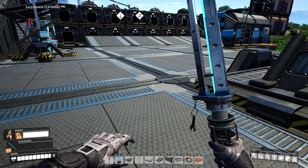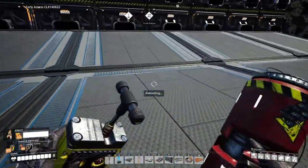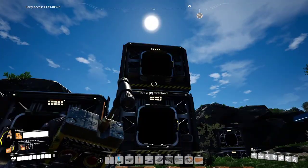And, can you guess what I just unlocked? Not that, not that, none of that. This thing. And you know what this does? Well, you get these little red things, you throw it, and then it goes boom. Boom.